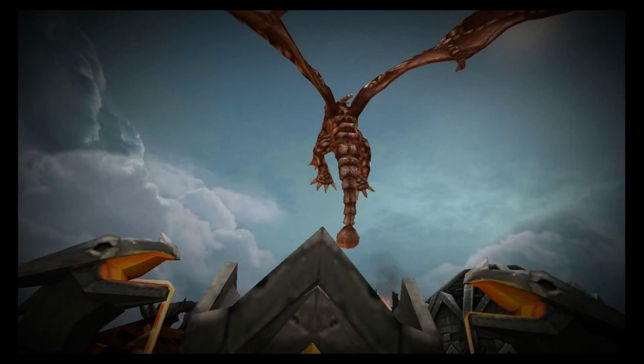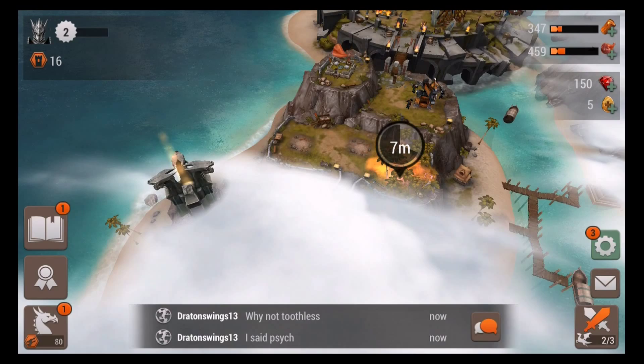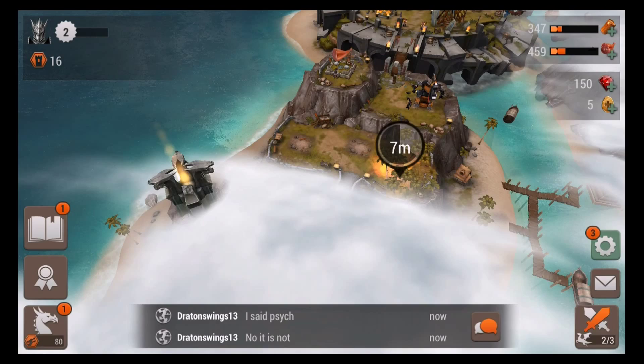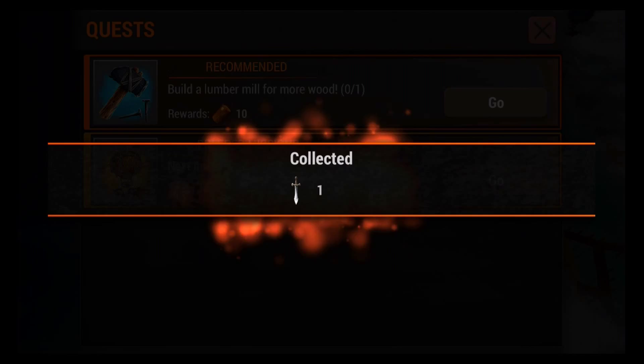Right now we're just running through dragons quickly — it's the beginning of the game and things go by pretty fast. In the bottom middle you can see global chat — it's for all players who aren't on teams yet. We got another quest reward: a tower boost. You can go to your tower and attach boosts to it to increase its power.